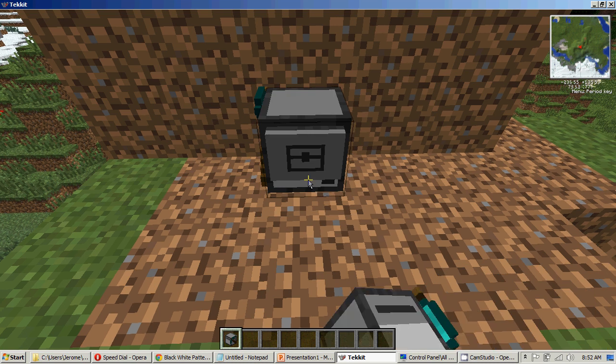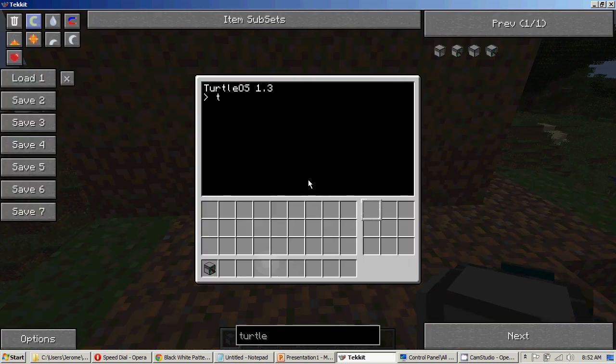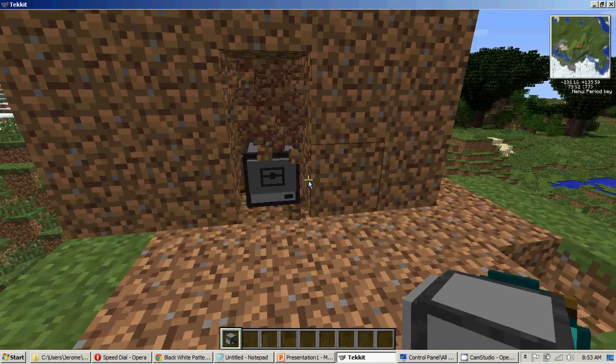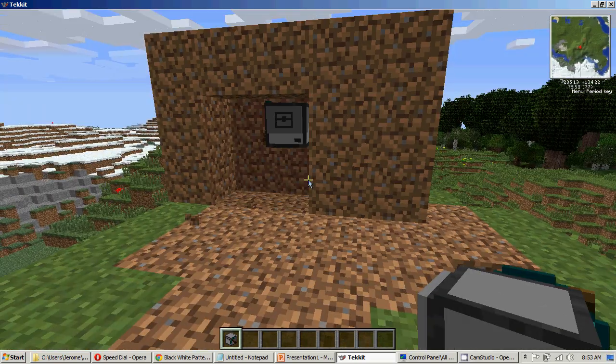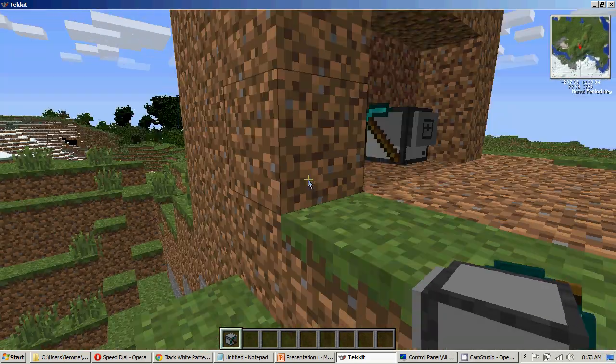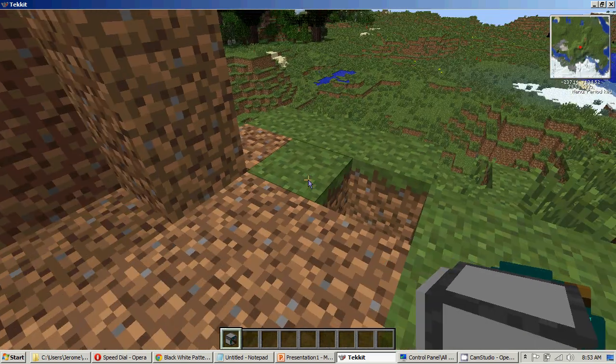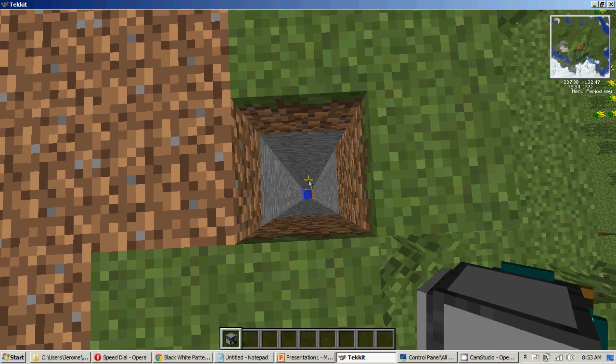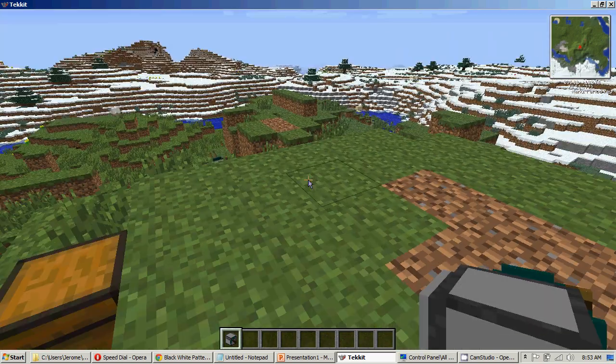Another ability with the mining turtle is called tunnel. If you just type in 'tunnel' it will tell you that it's wrong, because you have to set a parameter which is going to be the length. So let's type in a length - let's say four. It will start tunneling through this mountain I made - a very small mountain. As you can see, this turtle has gone through water and lava but it's still going to keep going. We should get it back reasonably soon.